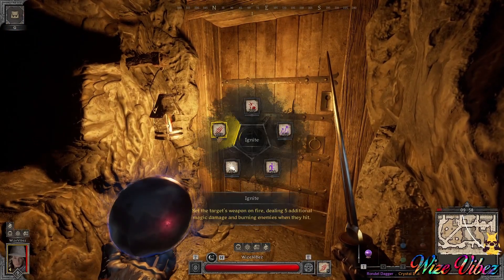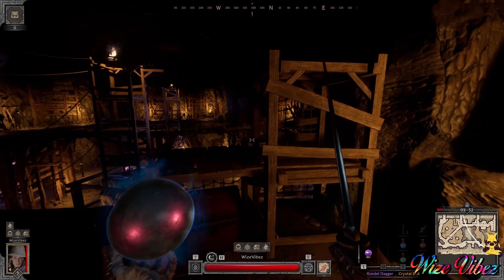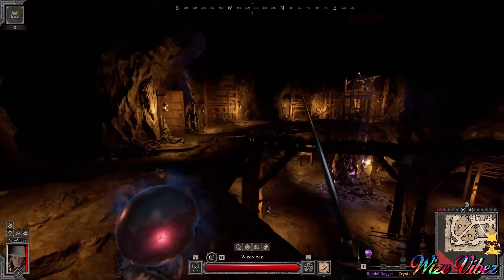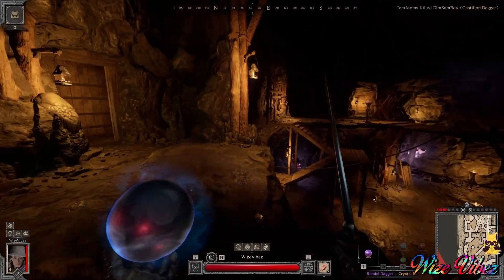I'm listening for another player behind the door but all I hear are the goblins, which is a little sus. I'm thinking it's either a rogue trying to be sneaky or a player just didn't spawn there. So I decide to make my way over to the west door where there is another player spawn. Oh, it's a cleric.